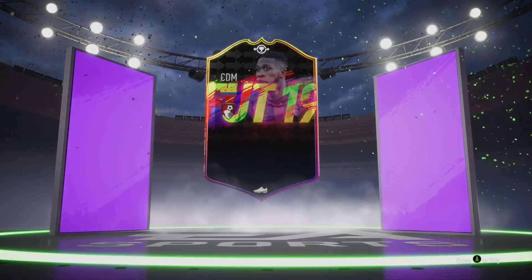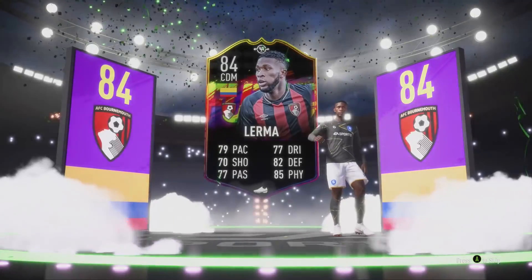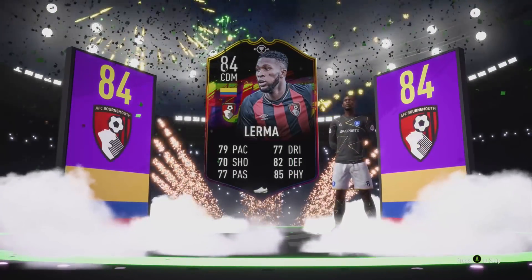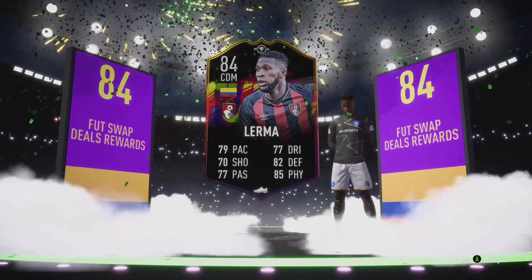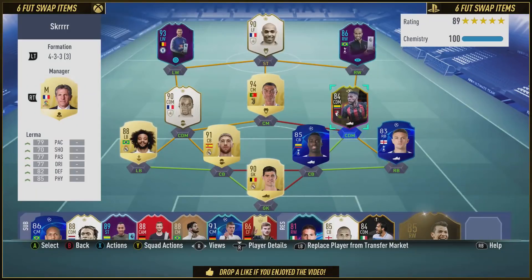We have the Colombian CDM from Bone Rope. It is Jefferson Lerma and his foot swap item that costs you six foot swap tokens. You asked for it thousands of times, so today we're going to review him. Bring the hype and smash that thumbs up button on this video — let's aim for 1,000 likes for foot swap Jefferson Lerma.